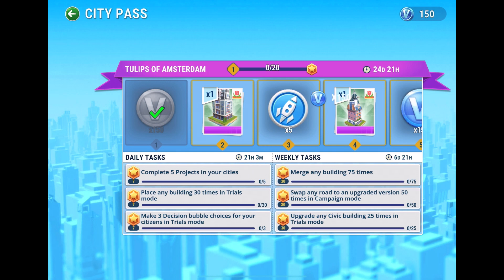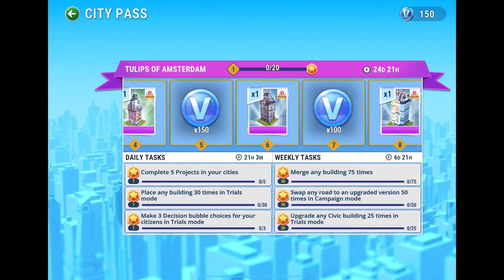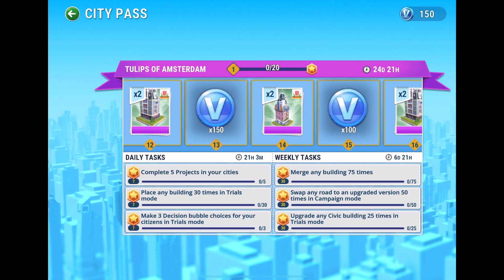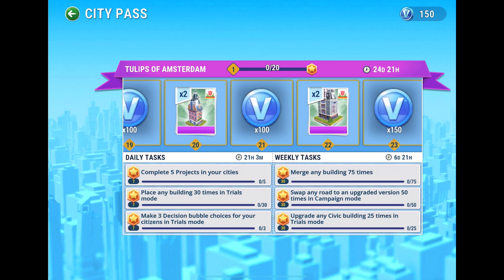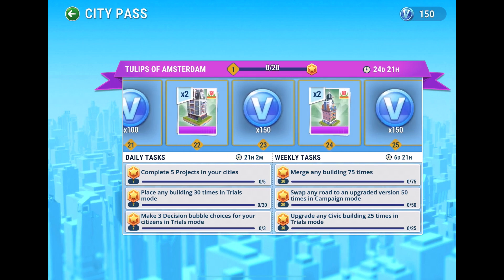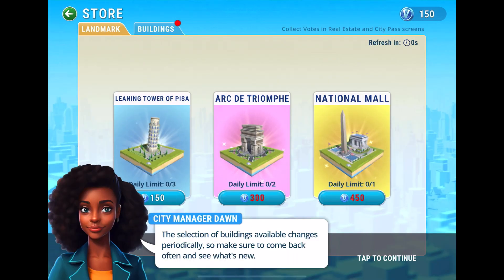As you complete tasks you advance in the rankings and can earn items. There's a theme for this particular event — it is the Tulips of Amsterdam. I've never been to Amsterdam but I've heard it can be a lot of fun. Anyway, let's get into the game.